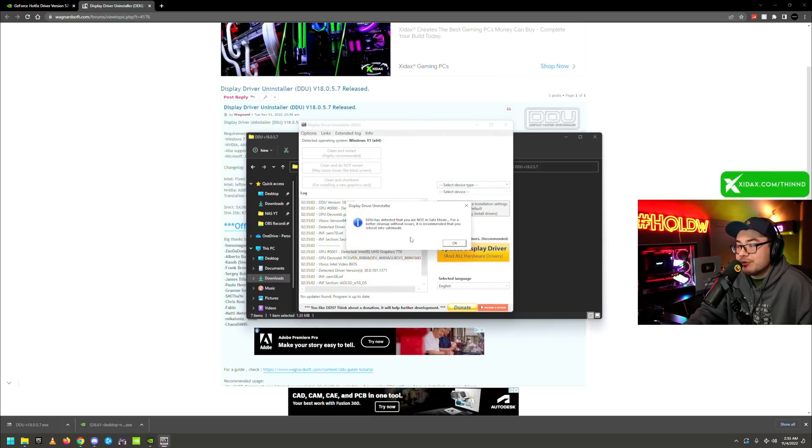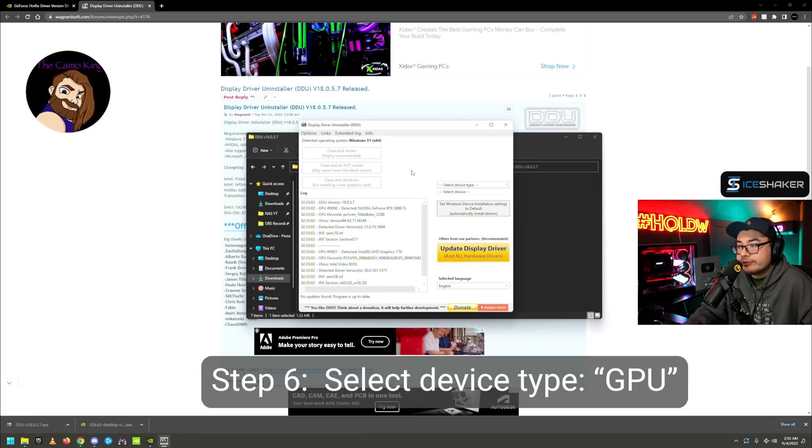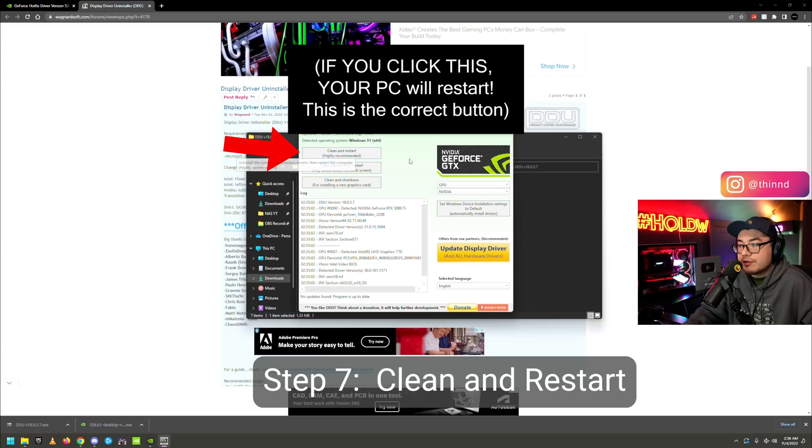DDU will detect that you're not in safe mode and suggest rebooting to safe mode for better cleanup — you don't need to do that. The program automatically creates a restore point before running. Select device type on the right-hand side and choose GPU. It should auto-detect that you're on an NVIDIA driver. Make sure before you press the button you're ready, as it will restart your PC. Then click 'Clean and Restart' at the very top.